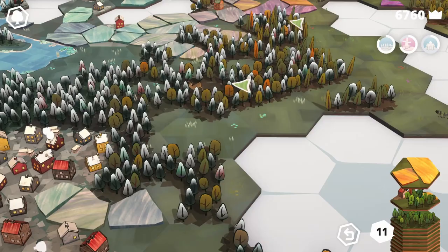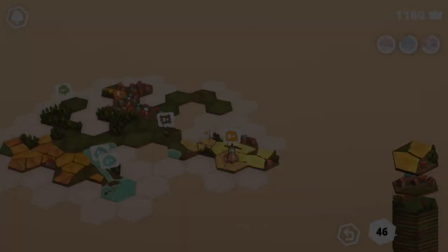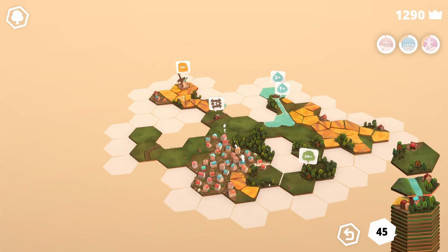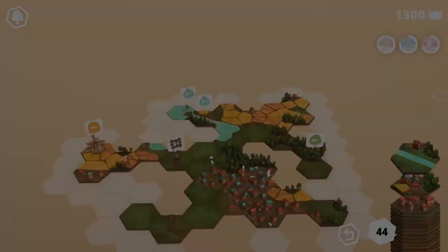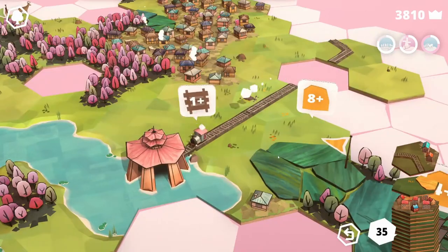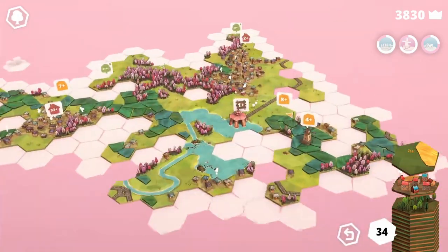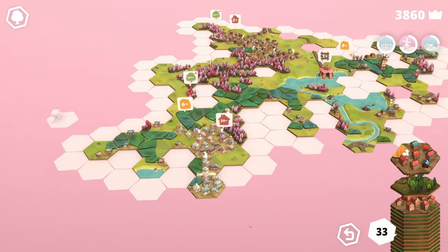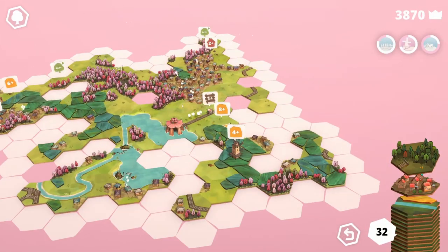On first glance, you may even consider these challenges easier to achieve than the last type of challenge. However, I have found this assumption often leads me to placing mismatched tiles in order to force the completion of an element's border, causing me to miss out on achieving the perfect bonus of the adjacent tiles.